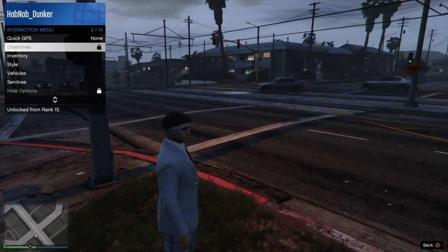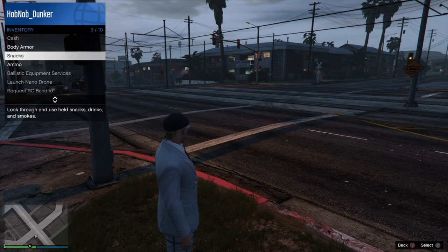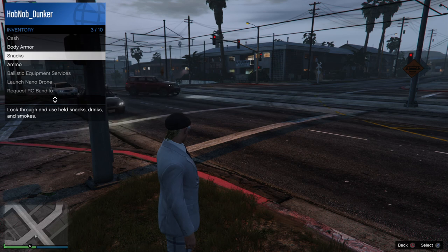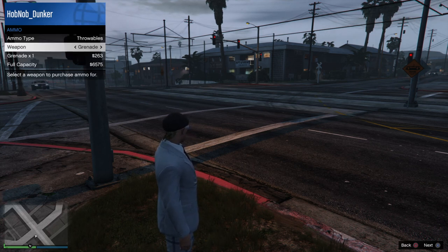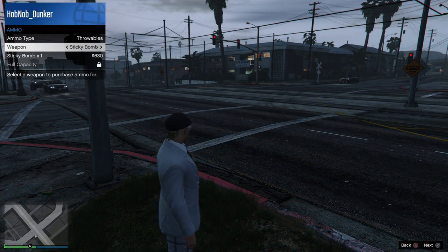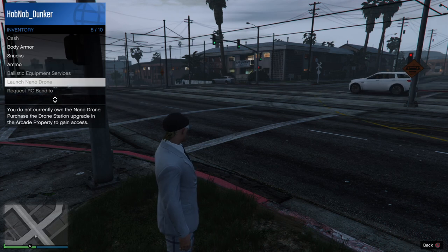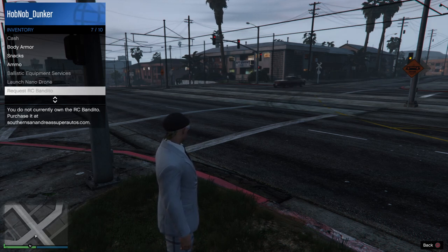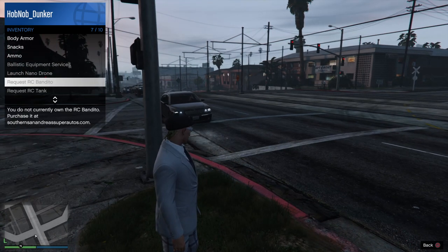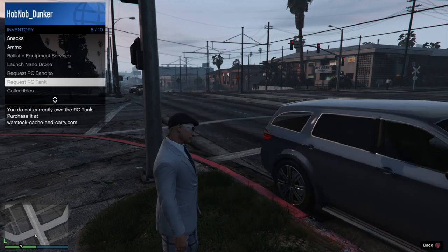Your Objectives will appear here at some point. Your Inventory lets you check how many body armours you have left — we haven't bought any — and snacks, which we also haven't bought. You can buy ammunition from here. You've got pistols, throwables, and ballistic equipment services which come along later. Launch Nano Drone is something you buy further down the line — you can send out a drone that electrocutes or blows up other players. The RC Bandito is like a little remote-control car, essentially a tiny tank with a gun.